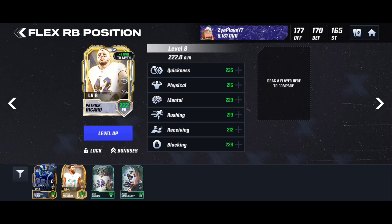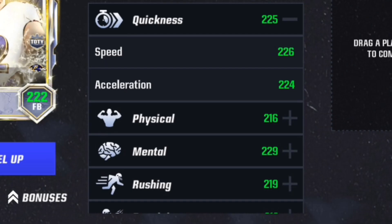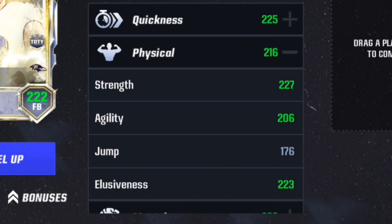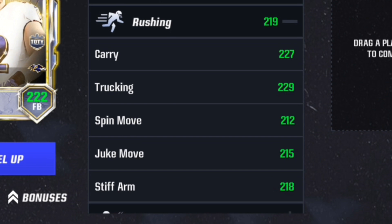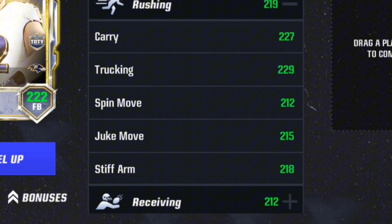Getting a +1 overall boost from Lamar. Let's look at his stats real quick — he's 6'3", 305 lbs, pretty insane stats. 226 speed, pretty much a Ferrari, 224 acceleration, 227 strength, 206 agility, 176 jump, and 223 elusiveness. Mental: 230 awareness, 224 ball carrier. For rushing: 227 carry, 229 truck, 212 spin move, 215 juke, 218 stiff arm.